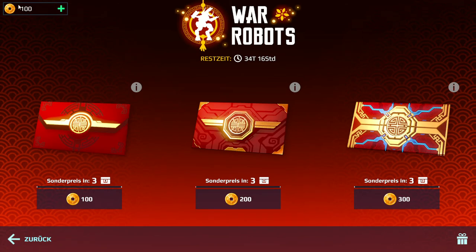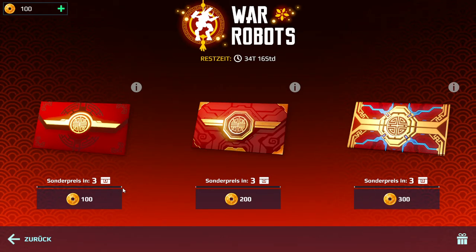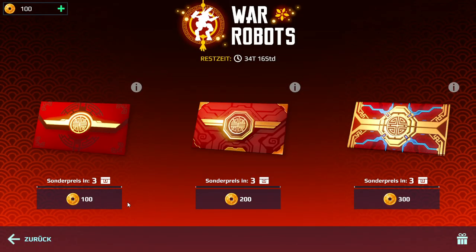So that is what is in the first envelope where you need 100 Lunar New Year coins. The way it works is you need to fill up the bar - I think when you spend your first 100 coins it fills up to a certain point, and when the whole bar is filled up you can win the Crimson Hawk. I think that's how it goes - similar to the Evil Life event last time where you had to fill up the bar and then pick from three shuffled items.